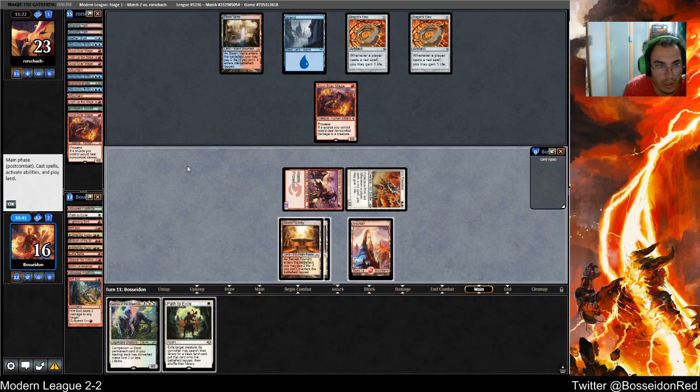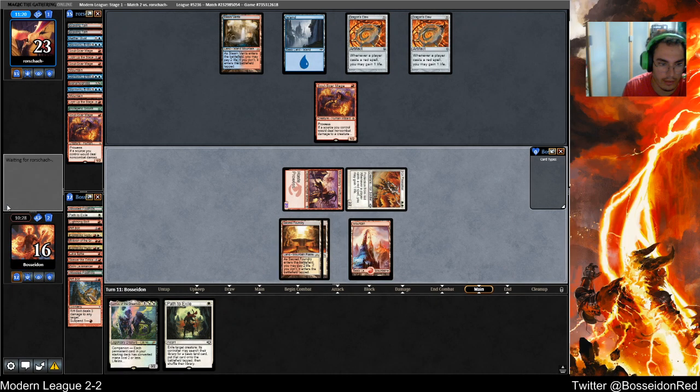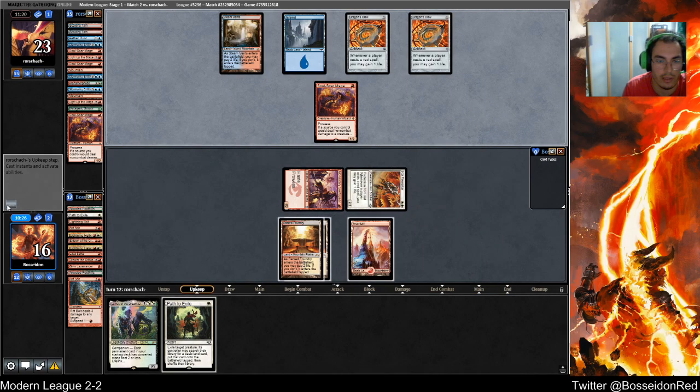He has two draws though, so he can find something. He has no Lightning Bolts. I'm going to wait — I'd rather cast something from the grave with Lurus. That's how I maybe win this one.